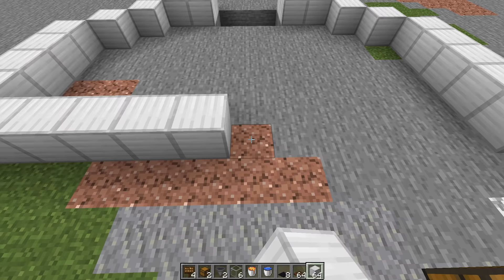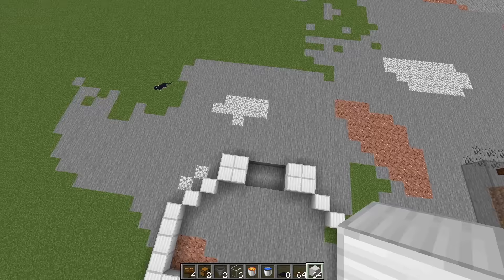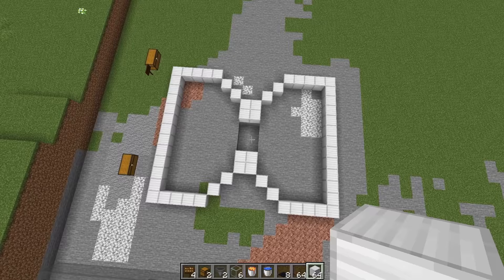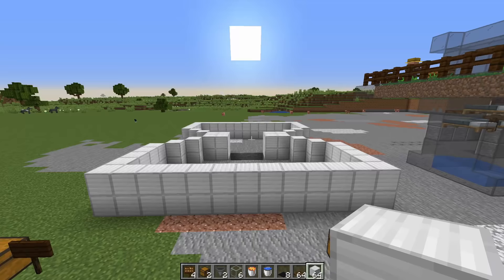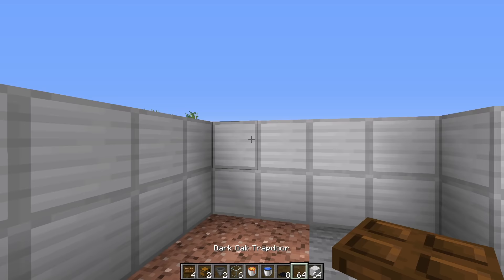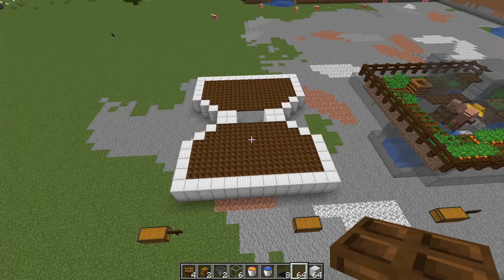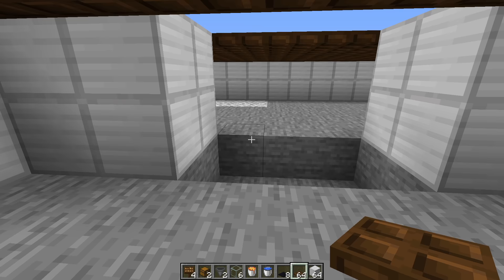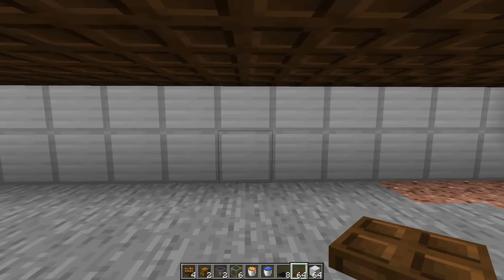Repeat that same pattern on the other side so you get a shape like this, then give it a second layer. Once that's done this is what it should look like. Then take all your trap doors and place them on the top half of this second layer. Once done, this is what it should look like — trap doors on the top half of the second layer. Come to the inside and place down three trap doors on either side of the pit, and one trap door on the top half of the lower block.